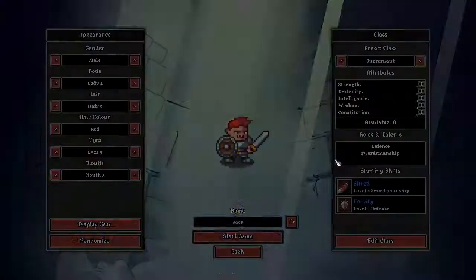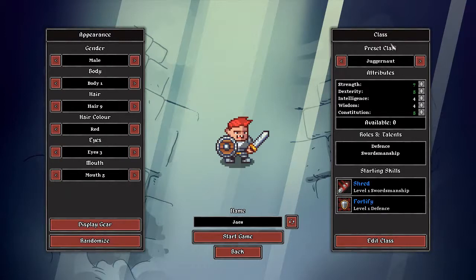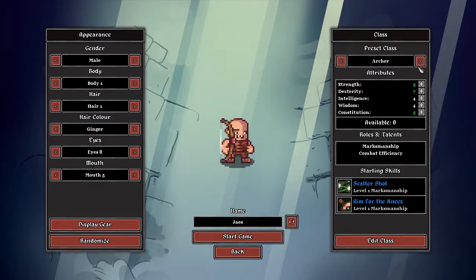So let's go to New Game — we get to create our character and class. We'll just go with Randomize, pick a random one. That one will do. We can pick a class and also edit it, but I'm just going to pick a preset one. I'm going to go with Juggernaut — I'm always playing Tank anyway.